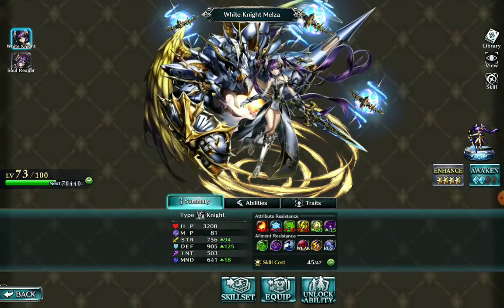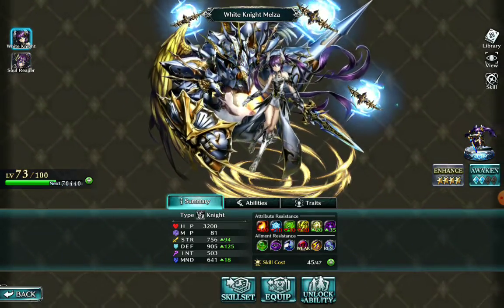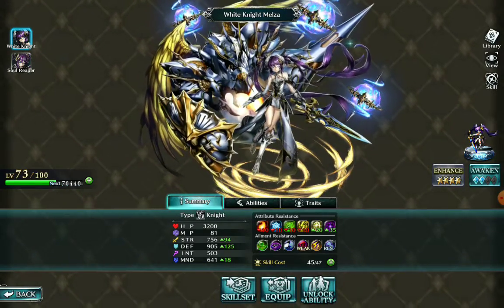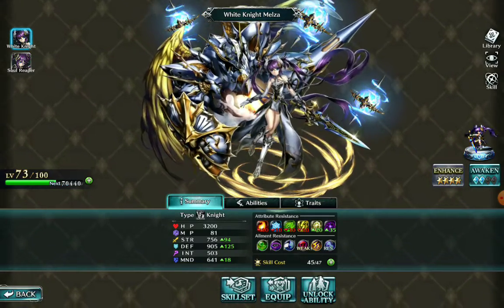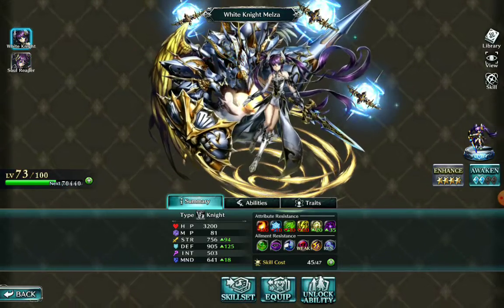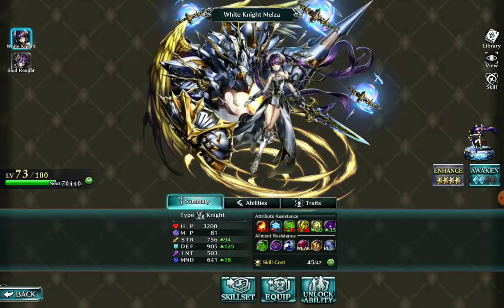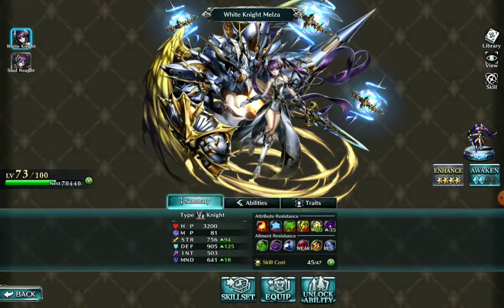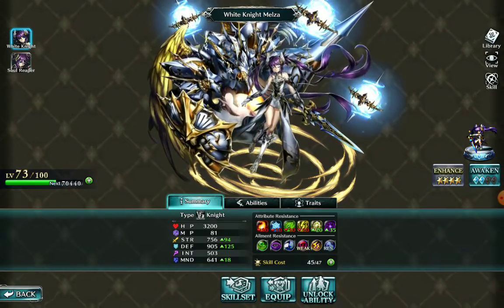Now that I'm on White Knight Melza, one thing I want to mention about her in combination with other characters is she is one of the characters I would consider what's called a hybrid. A hybrid character is someone who doesn't really have a dominant skill in terms of offense - her base stats for strength and intelligence have a difference of less than 200. Any character with that small a difference means you need to be a little more creative in how you want to build them.